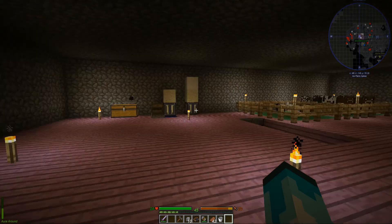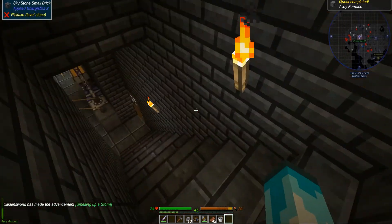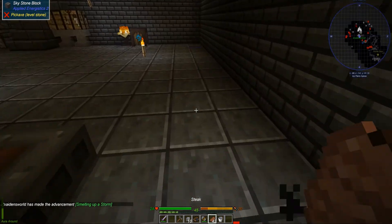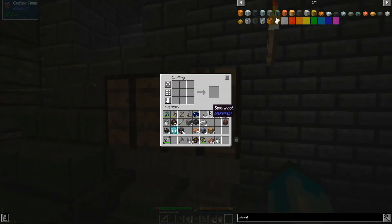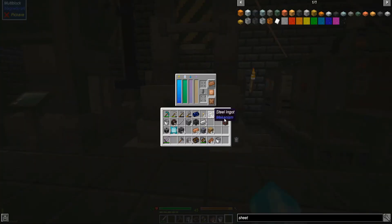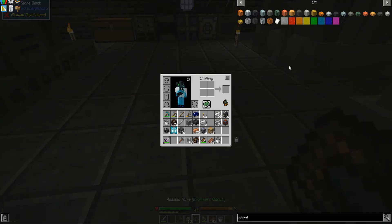Okay, so it turns out I'm an idiot - Aiden made an alloy furnace and I didn't even know. Turns out I was wrong about how much steel I need - I didn't need 52 as I originally thought, I need a lot less.